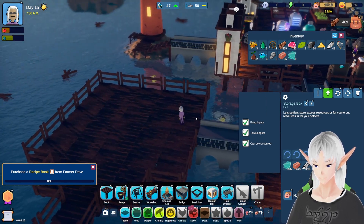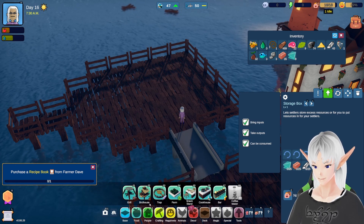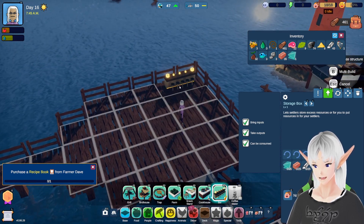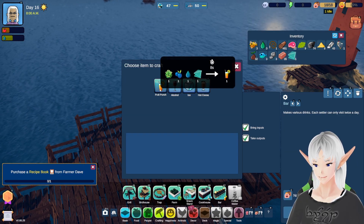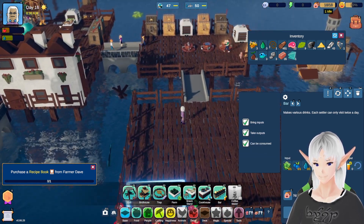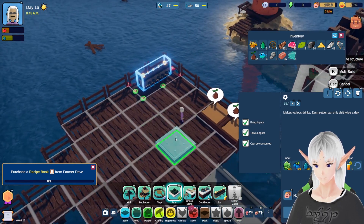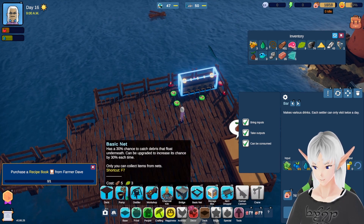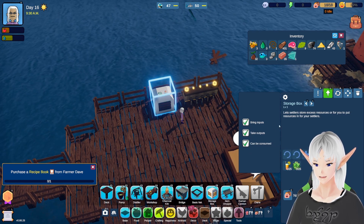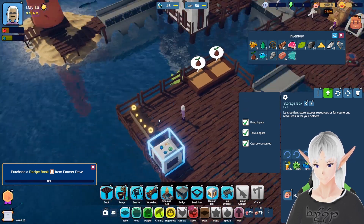So I think the first thing we've got to do is figure out what we need to make some bars. That's under food — there's our bar. Bar produces a bunch of different stuff, so we're going to put that down, and the first thing we're going to do is fruit punch. Fruit punch looks like we need veggies, berries, water, and glass. Glass is close enough because it's over there, but the others we might actually make here. So let's do a veggie, a berry, and then we'll get some water. Let's put down a storage box and the fruit punch first.